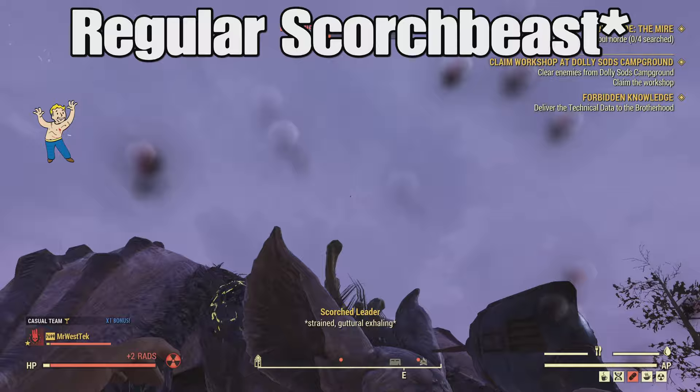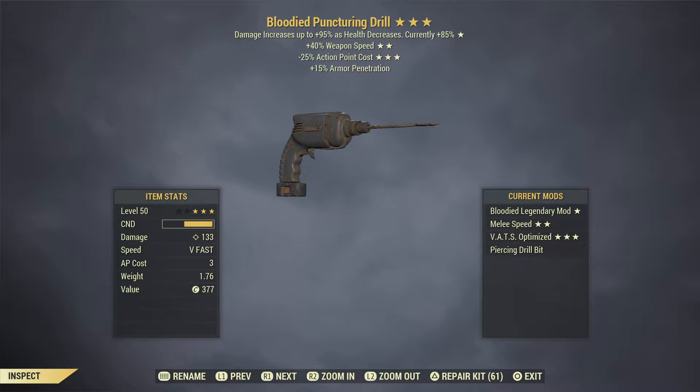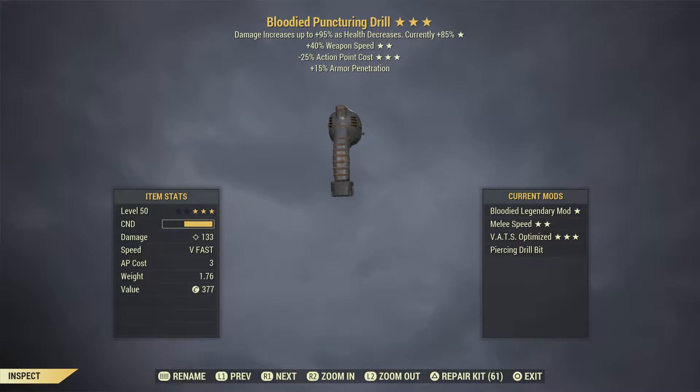Here it is against the Scorchbeast Queen. I kept the railway rifle on me just to help cripple her wings and concentrate fire to make the Scorchbeast land so I could get at her — that was pretty much the only problem with this build. Getting an airborne Scorchbeast might give you a bit of trouble, but overall this weapon was a lot of fun and I highly recommend trying it, especially if you're bored.